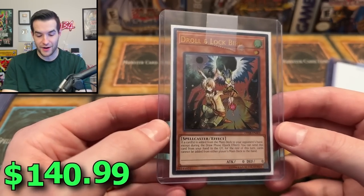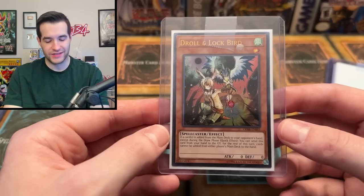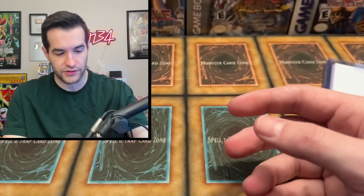Droll and Lock Bird. Now we're talking! They came out with the Collector Rare, but the Ultimate Rare is still the number one — still the best version of the Droll. I think it's about $200 right now. Beautiful, beautiful card.